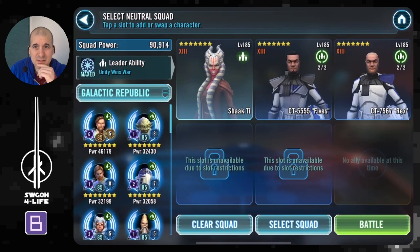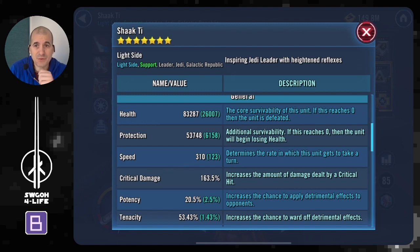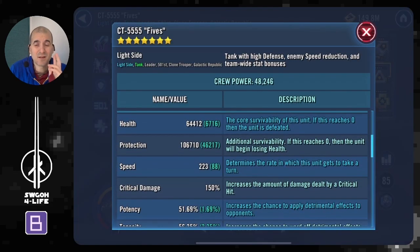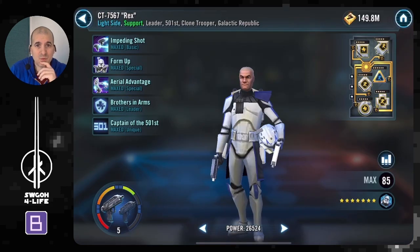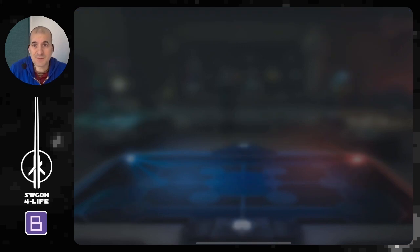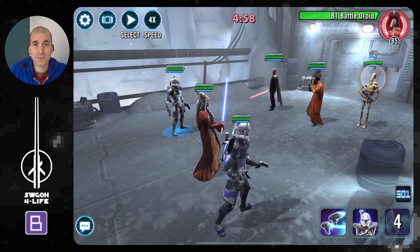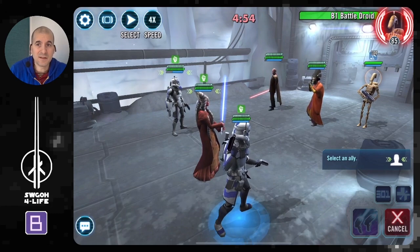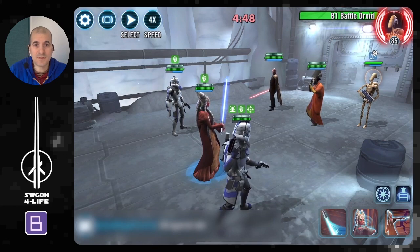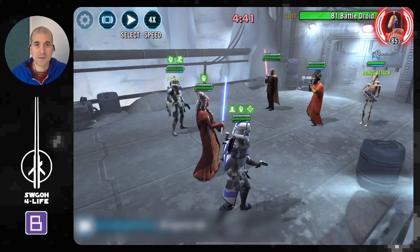Nearly 10k offense — that's a scary B1. So because these guys are so fast, especially with Extortion spreading, they'll be running circles around you. We need a way to get B1 down fast. Normally I'd run Mon Mothma, but these guys are so much faster than my Mon Mothma team that I don't think it would work. So I'll use Shaak Ti, Rex, and Fives — because of Rex's extra speed and more speed from Shaak Ti, we should be able to outrun them and whittle down B1 before he causes too much damage with his AOEs at nearly 10k offense. I'll just go all out on B1 with a mass assist from Shaak Ti.